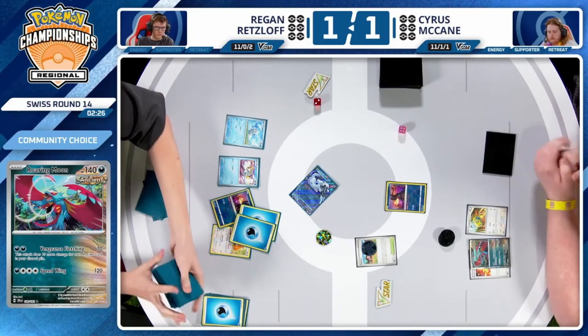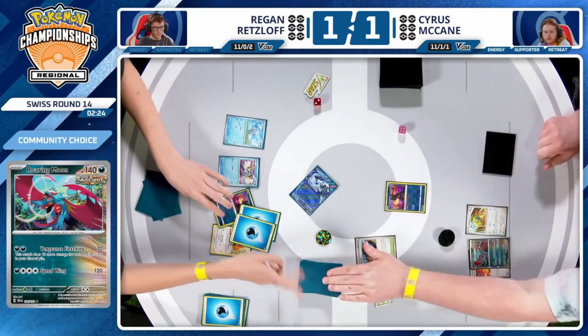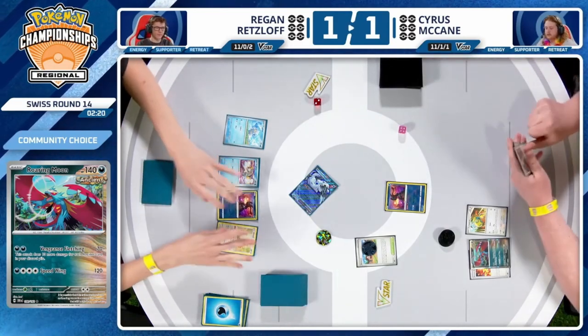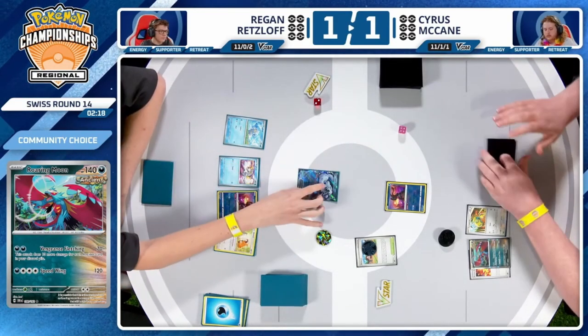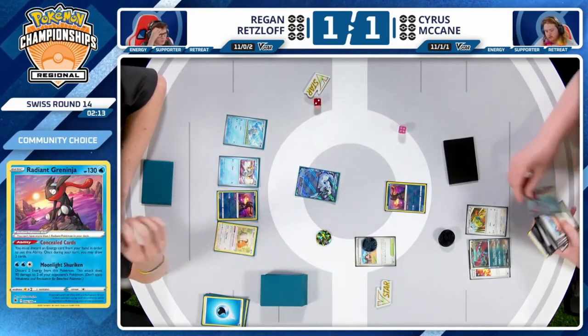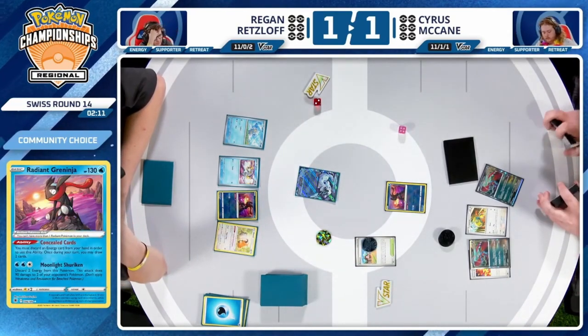I don't even know if that is technically possible — it probably is with Dunsparce, Explorers, Ultra Ball, like there's maybe a combo of cards that gets him there, but it's pretty unlikely. And there we go — what a top deck for Cyrus, finding that Dunsparce from the top, a way to accelerate. Also, if Cyrus wants to try to play around any Iron Hands shenanigans from Regan, something he can do is not put another Dunsparce in play to ensure Regan can't accelerate the prize trade in that way.